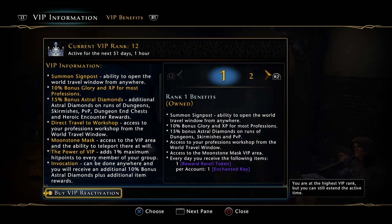You still get your Enchanted Key every day. Now you get two fantastic benefits with only one month of VIP — with your first month of VIP. You want to keep it going? Keep buying it every month.